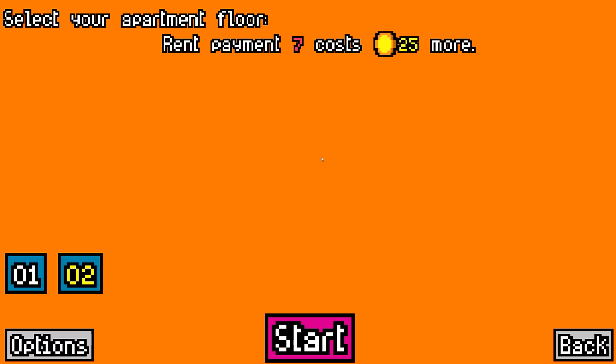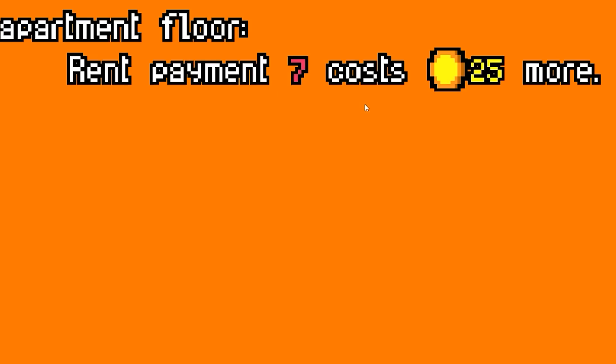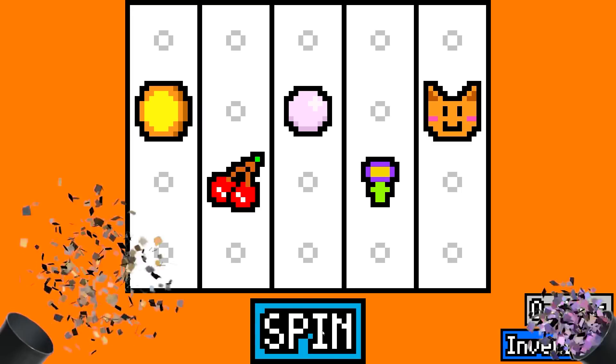Today I get to feed my gambling addiction and break something. That includes new stuff. Every time we beat the game, we unlock a new apartment. This one means rent payment 7 costs 25 more. I plan on having 25,000 more by that point.